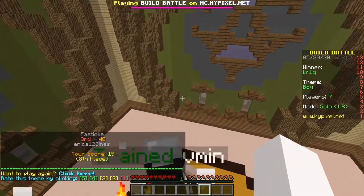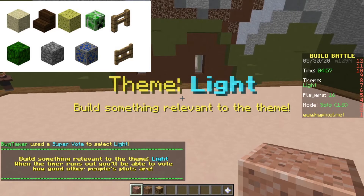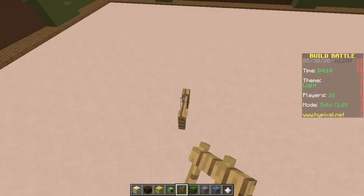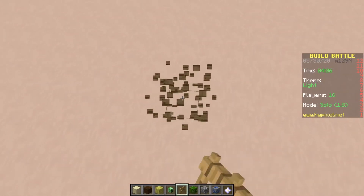Okay, what do I have? Light, light, light, light, light. How do I do light? Okay, maybe we can build like a lamp. Oh, I have the perfect idea!